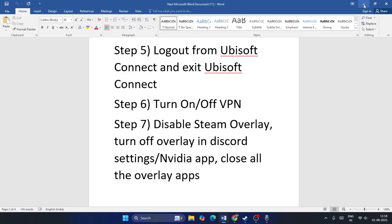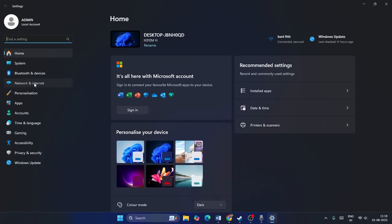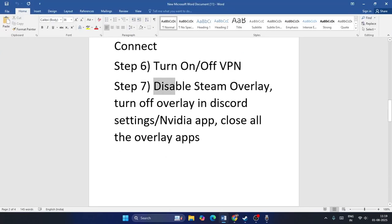Next, toggle the VPN. If you are using a VPN — for example, ProtonVPN — and it is currently on, turn it off and try launching the game. If you are not using a VPN, try turning one on and launching the game. Test both states and check which one resolves the issue.